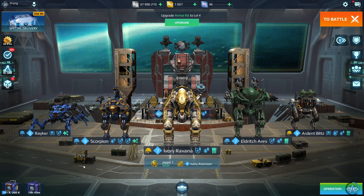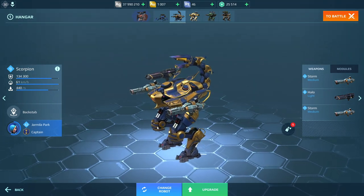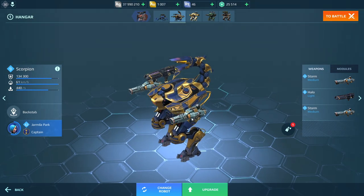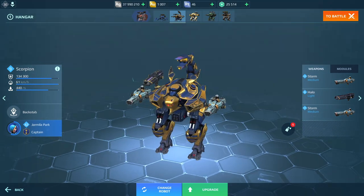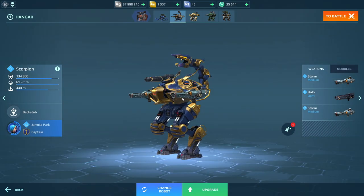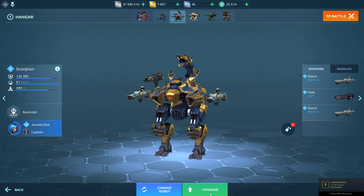One of the largest elements of this game is upgrading your robots and weapons. When you're starting off, I can't recommend this enough: upgrade your weapons first. You'll always have those weapons and be able to use them across different bots. The robots themselves — just level them up to a point. I'll show you my Scorpion, one of my favorite bots right now. It's a fairly new robot that came out about a month and a half ago and it's been a lot of fun.